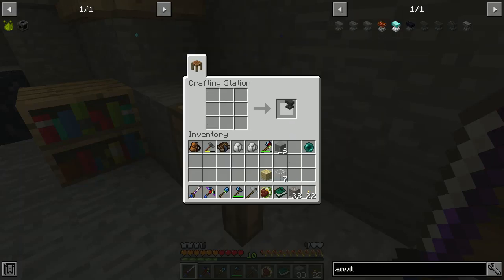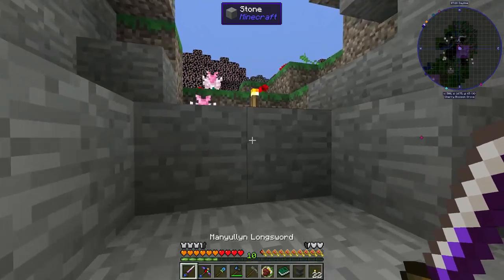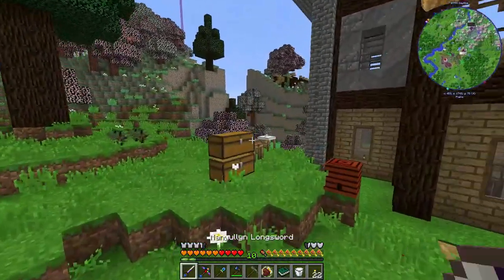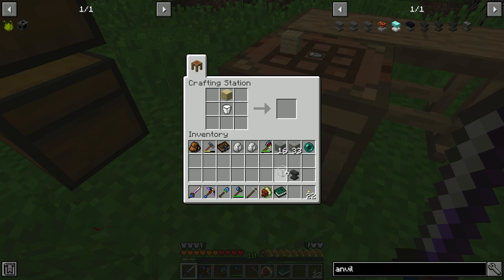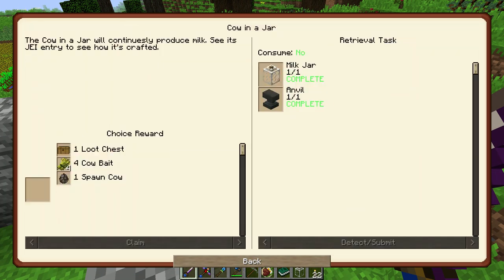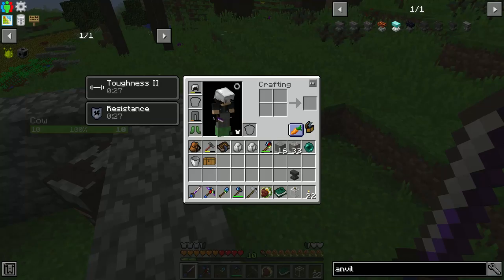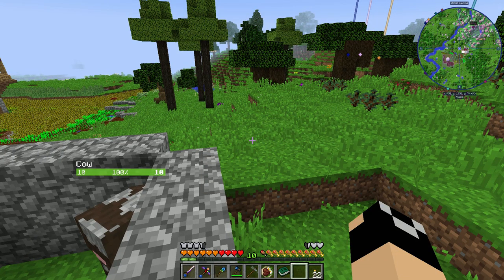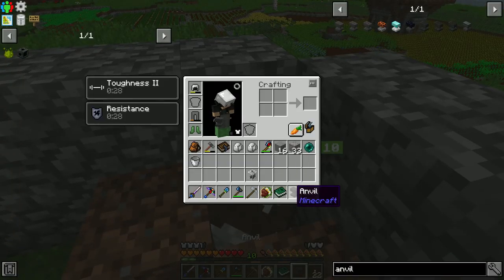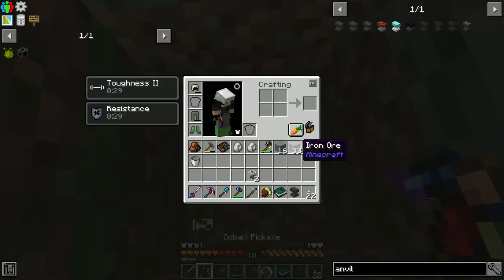So let's grab our anvil, boom. And then we have to go get our milk bucket. So like that, that, that. Quest complete - counter jar apparently. We get a loot chest for cow bait and a spawn cow, and we get a choice. That's kind of useless - that's super easy to make. So we've got a big farm - let's just take the loot chest. Boom, oh - what in the world, we got a cow in a jar! What kind of luck is that? I still want to go ahead and get this one though. You stand on top of that, and then we'll just put the anvil above it and drop it. Boom - there is our other cow in a jar.